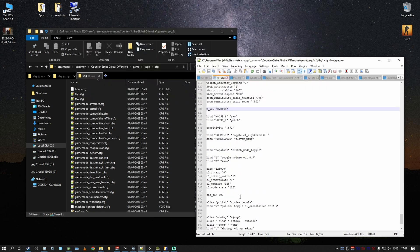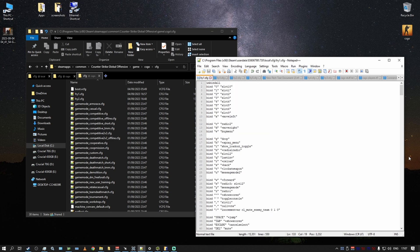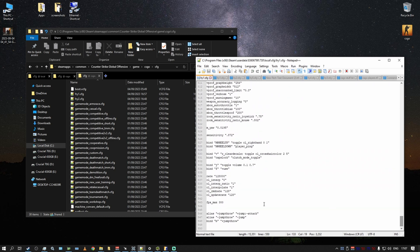Some things do not work right now in the game. 'clear_decals' is not present currently — I hope they add it back. Also, the standard jump throw alias from CSGO — 'alias +jumpthrow +jump; -attack', etc. — is not going to work in CS2.